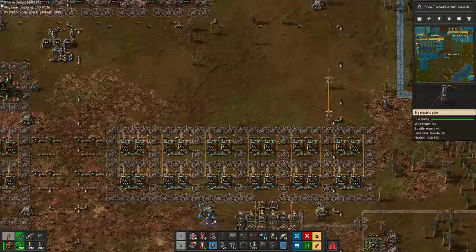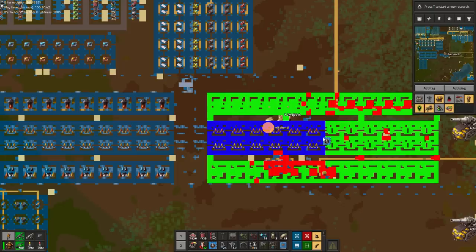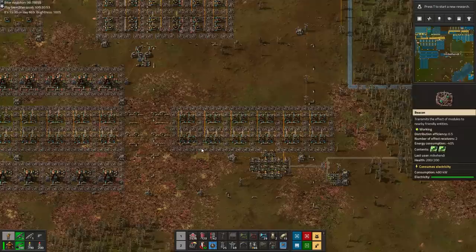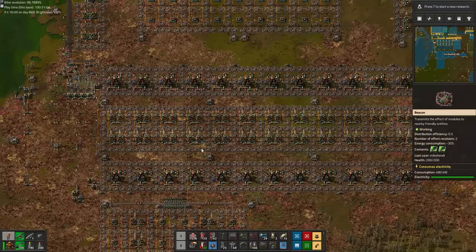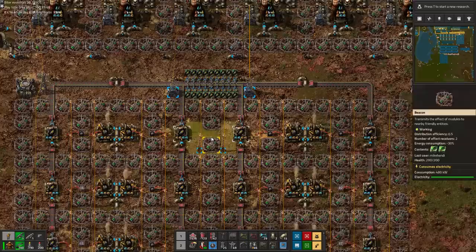That is, until you reach this weird extension. The whole system was supposed to be modular and it still kinda is, but the oil cracking ratios are off, so we need this extension to fully reprocess all unwanted by-products from both the oil refining and the coal liquefaction. You can see I wasn't prepared for that, because the drawn stone mine is in the way of the beacons. And here's rocket fuel already — remember this moment, because ideally after I'm done with this tour, I never want to come back to this oil nightmare here again.